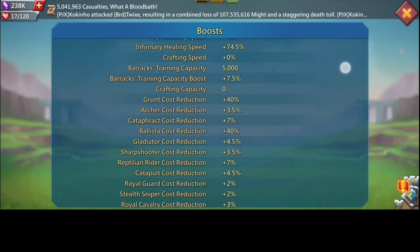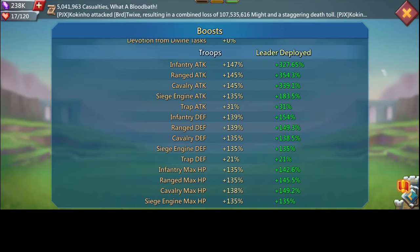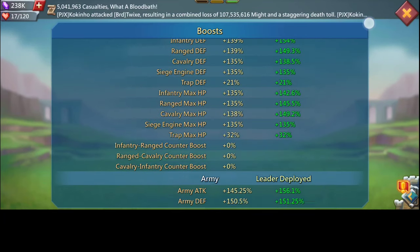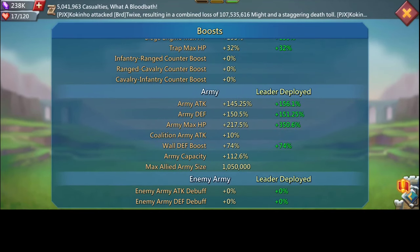These are my stats: 327.65 for infantry, 354.3 for range, and 339.1 for cavalry — very very good. Going up, we see 156.1 army attack, then 151 for army defense, and 350.6 army HP. If possible, in the future I'll try to get that to 400 or 500, but as free to play it's very very hard.